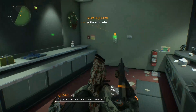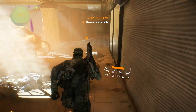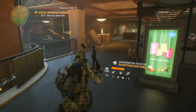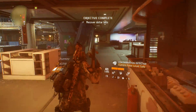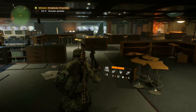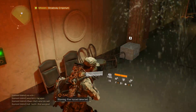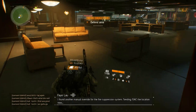Object tests negative for viral contamination. Warning, fire hazard detected. According to the schematics, there should be an emergency override up ahead. Warning, increased viral contagion detected — that's gotta be our virus-infected bills somewhere nearby. Keep an eye out, but just don't lick them. I found another manual override for the fire suppression system. Sending Isaac the location now.